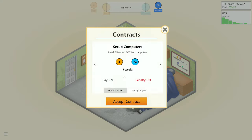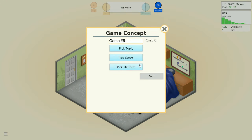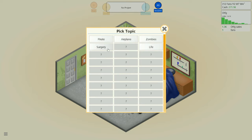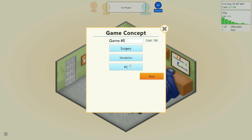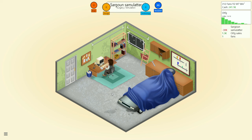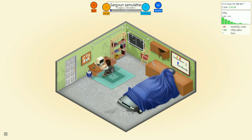Once again my games are not doing well. Let's make a surgery simulation — on the Govador. 'Sardoon Samulator' — best game ever. After this one I'm going to make one with no story, little engine, just gameplay. Another 'Sardoon Samulator.'